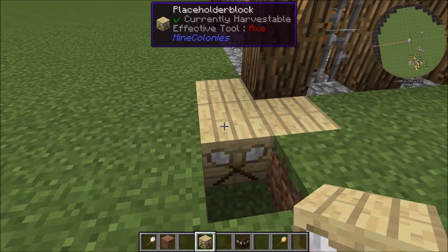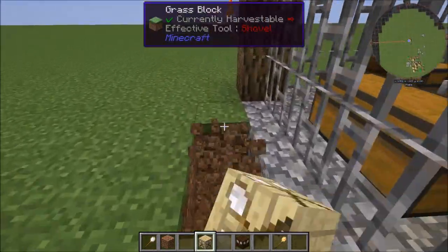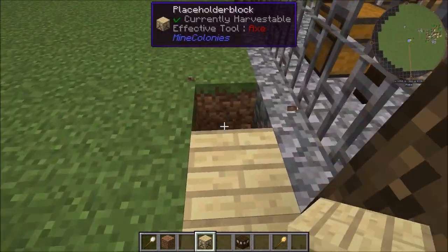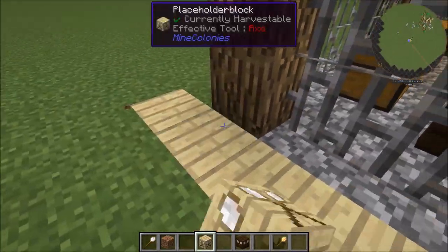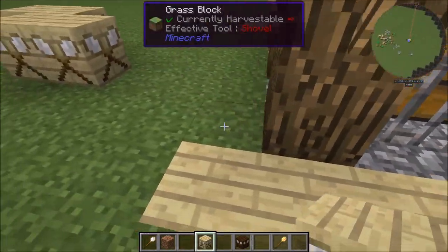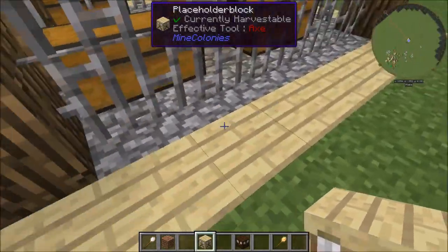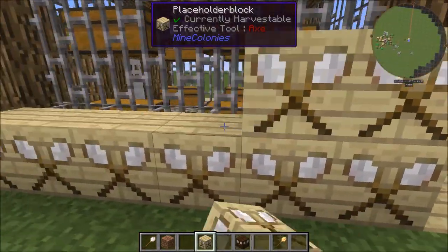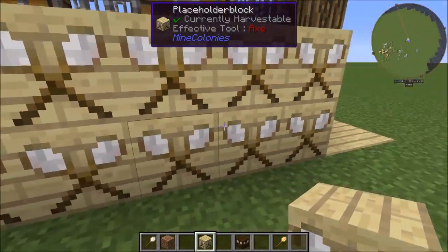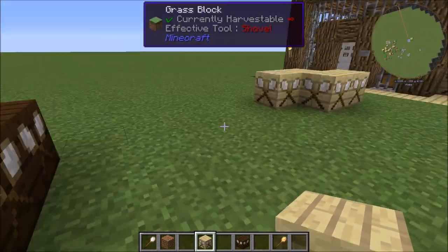Instead of placing the placeholder block, the builder leaves whatever block was originally there. If it was grass, it stays grass; if it was sand, it stays sand; if it was air, it stays air. This means the surrounding blocks match whatever biome or terrain you build in - you don't need multiple scans per biome. You can also use placeholder blocks above ground so the builder won't clear existing blocks in that location.